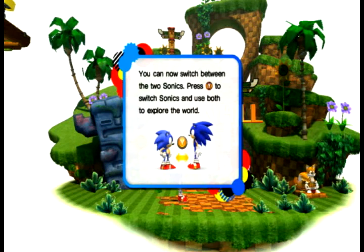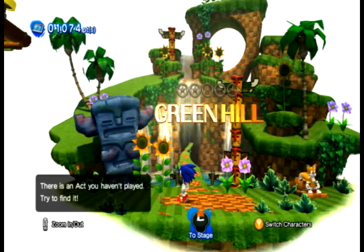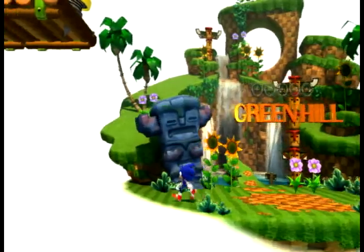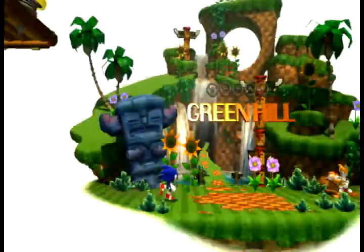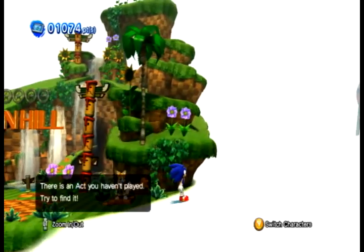That was something. But anyway, you now have the ability to switch between classic and modern Sonic at any time while you're in the hub world. And with that, there is not much else to do — I have shown off the first half of the game, the Green Hill Zone. So with that, I will exit this game for now and be back later. Until next time, this has been Char Disparity playing Sonic Generations. I hope you all enjoyed it — goodbye and thank you for watching.